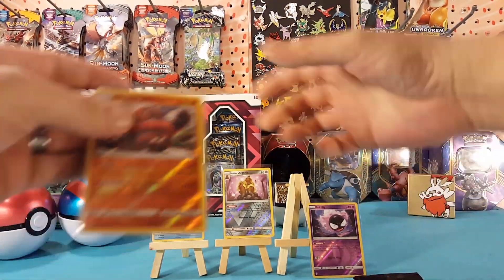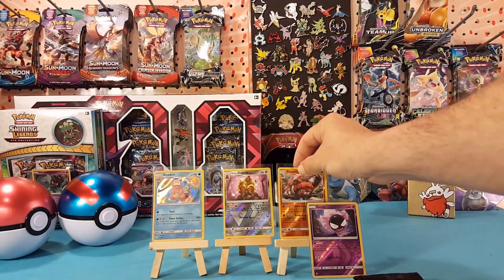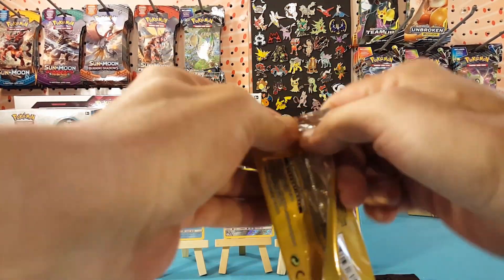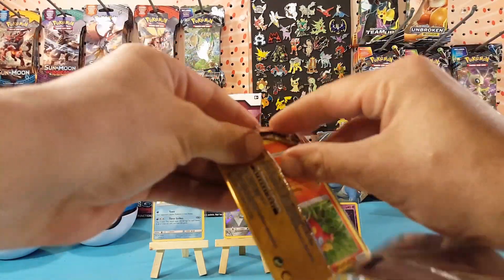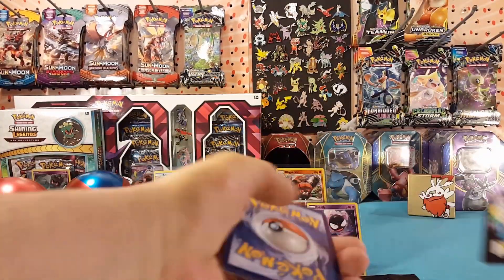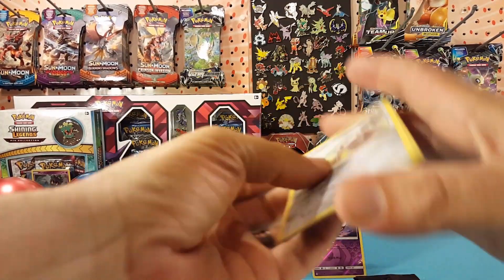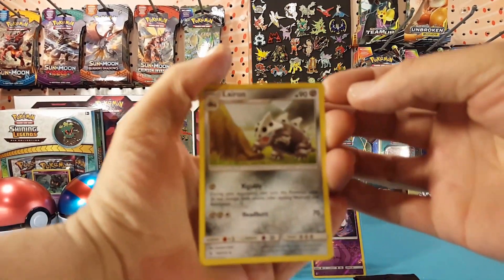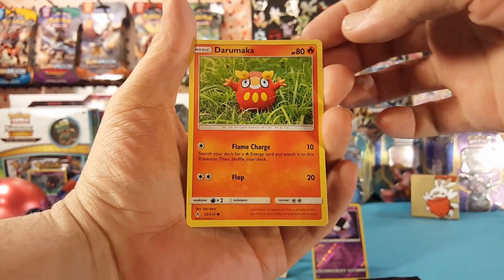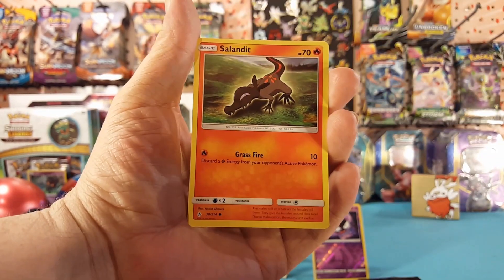Sorry Gastly, but you're not a rare, so we'll put you down and put the rare up. Alright, next pack — Aerodactyl, Darumaka, and a Salandit.